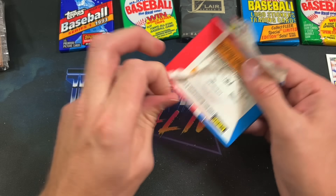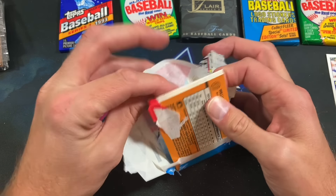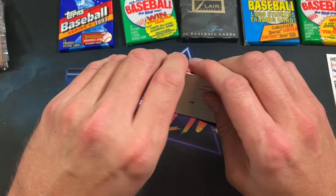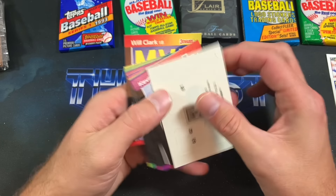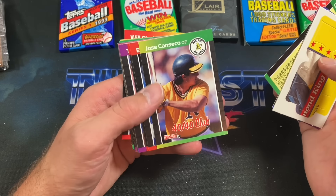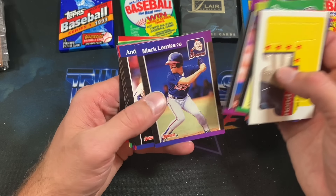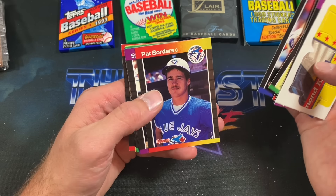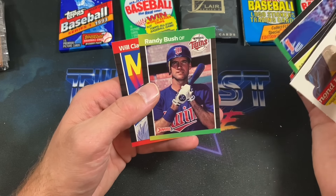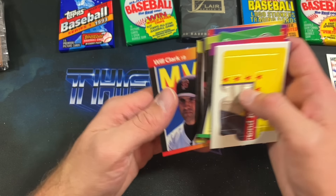89 Donruss — Griffey rookie time is now! So we got a Will Clark in here — it's going to be an MVP card. The wax is coated along this one. The puzzle that year was Warren Spahn. Kevin Brown early on in his career, the 40-40 Club Canseco — can we pull the big rookies? Tom Prince, Pat Borders looking kind of scummy in that photo. Lombardozzi, Coleman, Diamond Kings, Randy Bush — and Will Clark looking very down in the dumps that he got stuck in that pack. No Griffey.